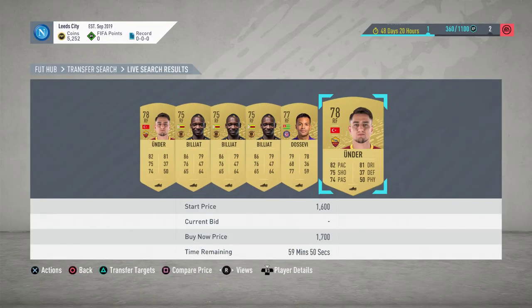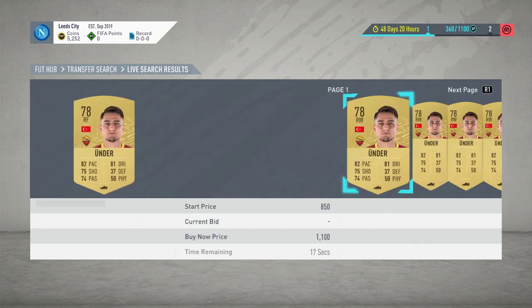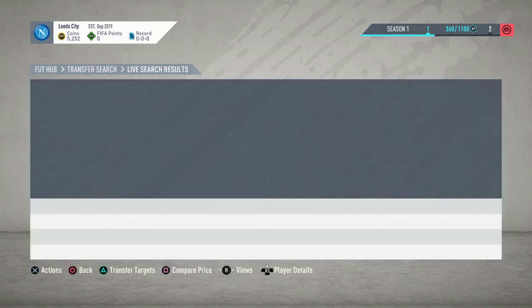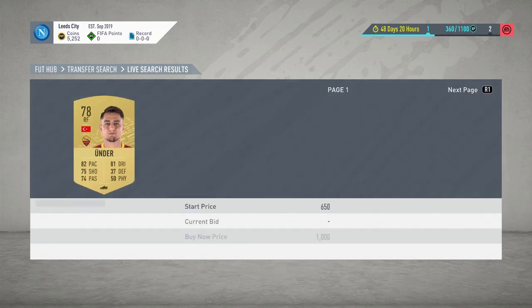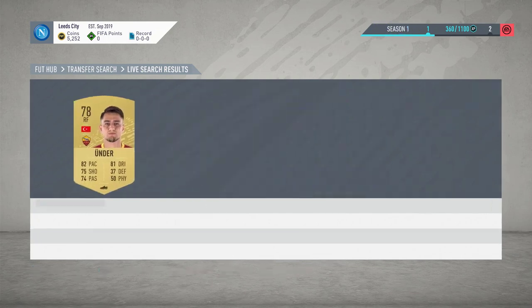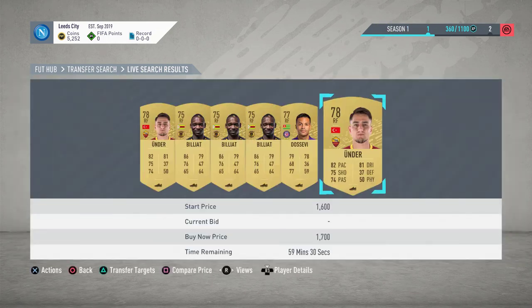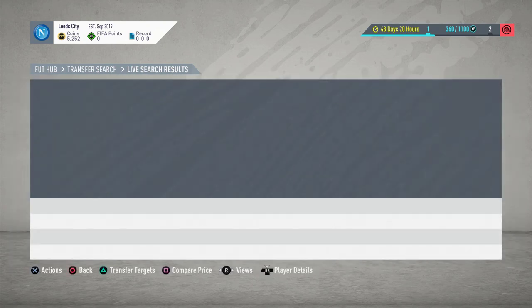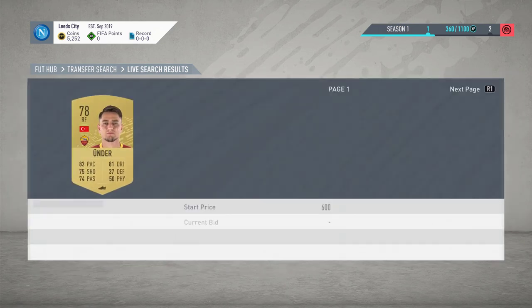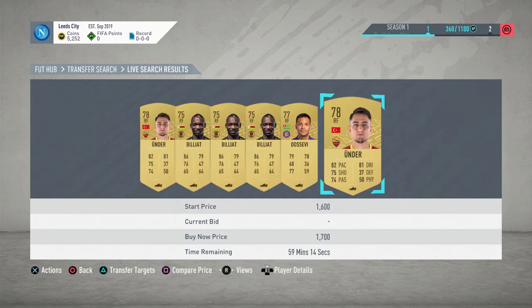The standard price for the worst ones is around 1.3k. You can try to snipe this sort of thing - it's just about getting used to it. On the 10-hour trial it's a lot different to when the market is fully up and running. This video is basically how to make coins early on, and later I'm going to do a video showing a different method. I've only been on the game about 30-40 minutes and I've already made quite a bit - I had about 500 coins when I started and I'm now up to about 13k once stuff sells, which is really good.